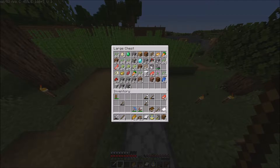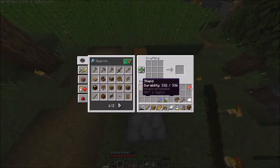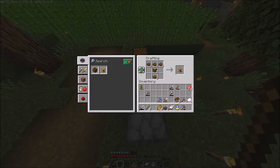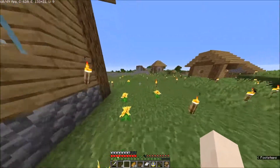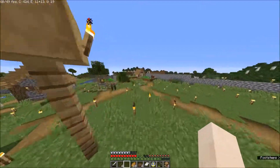I think we might need to get more wood. We have two bookshelves and you can actually make a lectern with slabs, so we got two lecterns. Then another thing we need to do to make a librarian is find a villager who doesn't have a job yet.